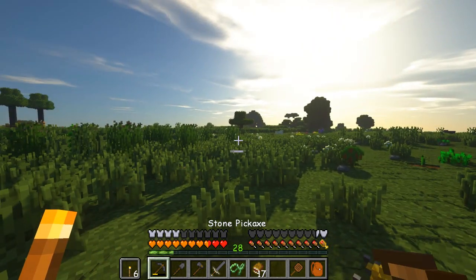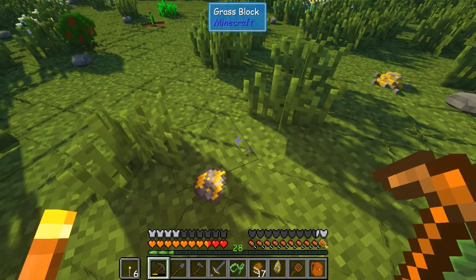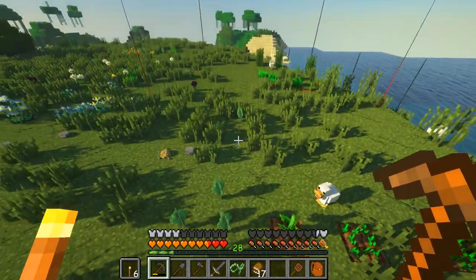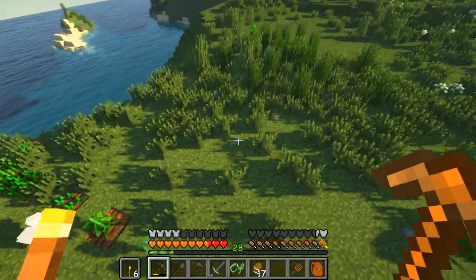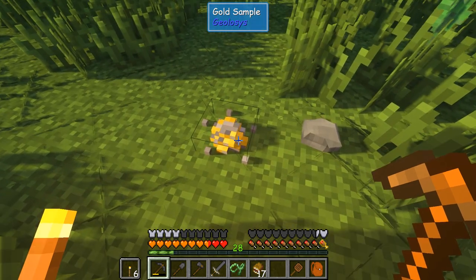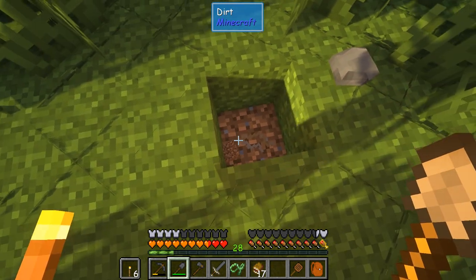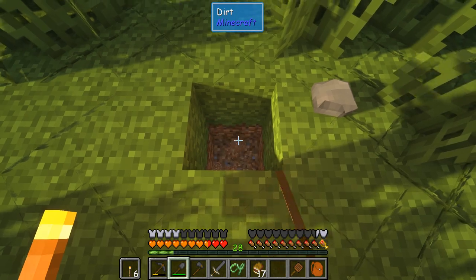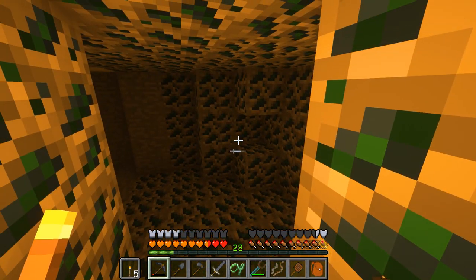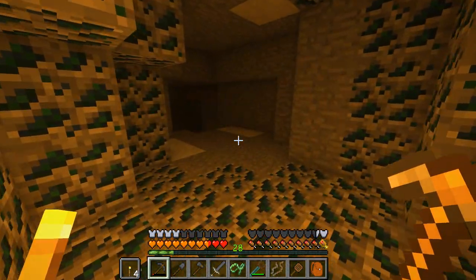I didn't have to travel very far. I was just going to check around the base — just right over here — and look what I found: gold samples. Sweet, we got a gold cluster! I was kind of looking and trying to figure out where this is because we do have a couple of clusters here. I'm making sure they're not in different chunks, because if that's the case we might have an issue. I don't think this exactly means there's an ore directly underneath it, but all I can do is mine down and see.